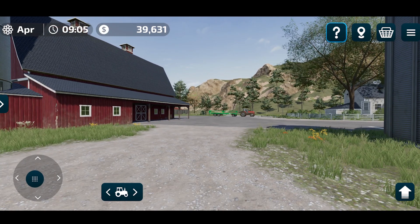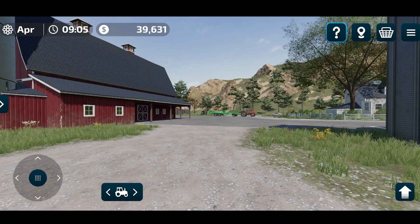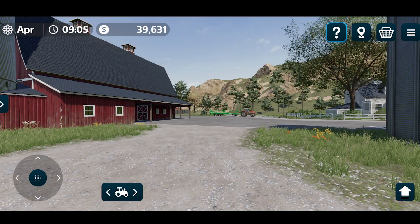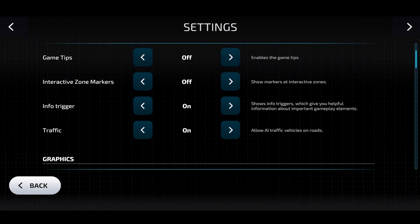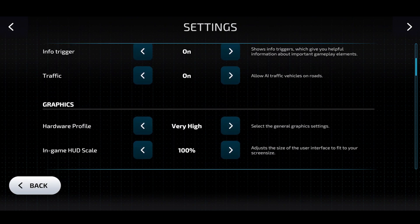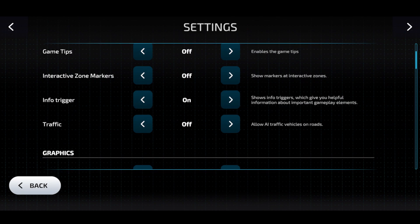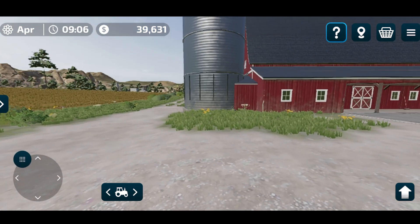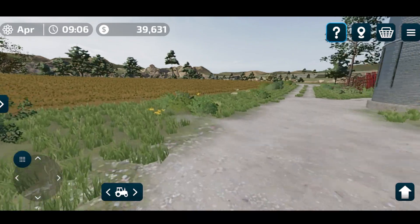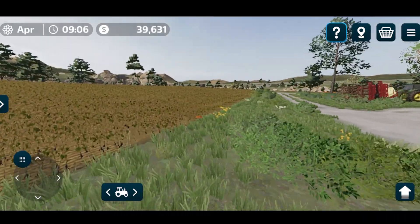Once you are in the game, you also need to change some in-game settings. Go into the game settings menu and set your graphics hardware profile to Low. Also turn off the traffic settings and change graphics to Low, then see how the game runs on your device.